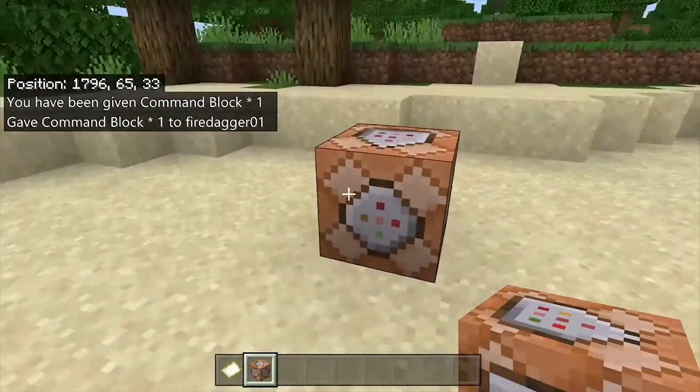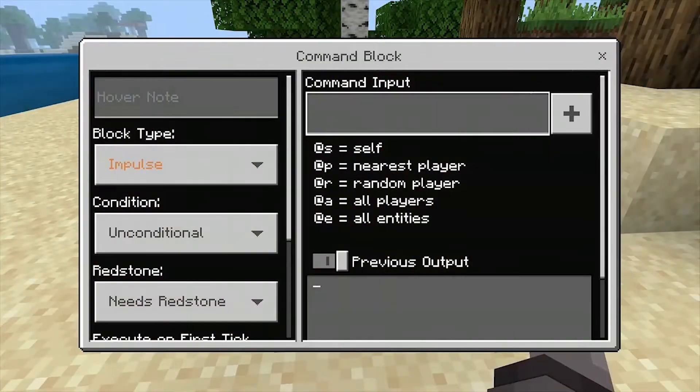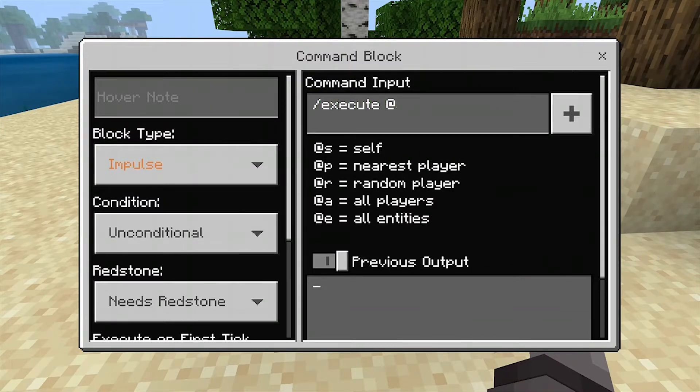You can place literally whatever command you want in here. I'm going to quickly put in the Technoblade command: slash execute at a, wherever they are, summon TNT, wherever they are.